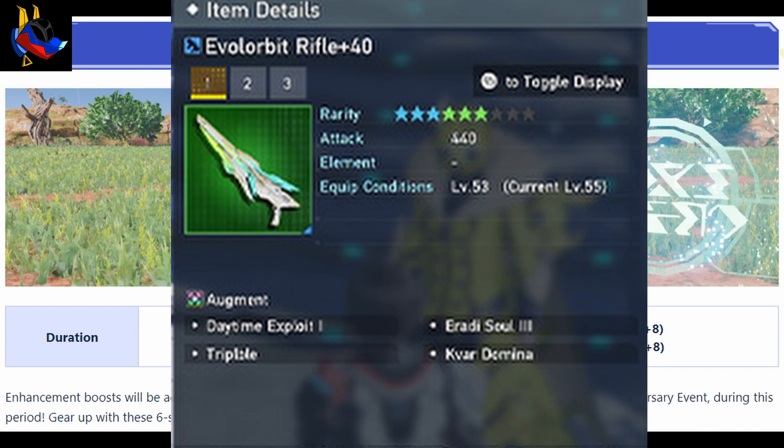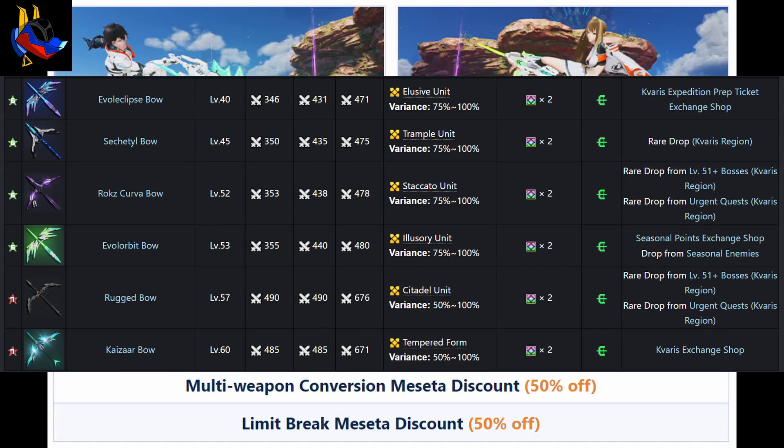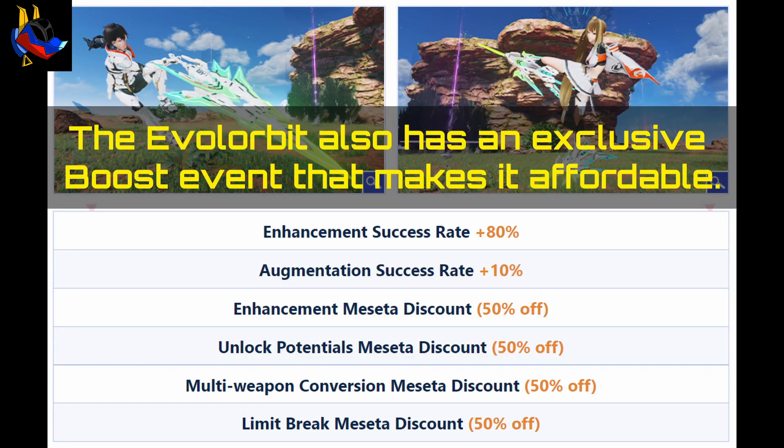Players might wonder why they'd release this weapon when Evil Eclipse is already available. I think it's probably because they received backlash from the Rocks weapons being so rare, and the requirement for Rocks weapons to become fodder for the Taiza weapons. Because of that backlash, they probably decided to compensate by making Evil Orbit a stronger six-star welfare weapon.